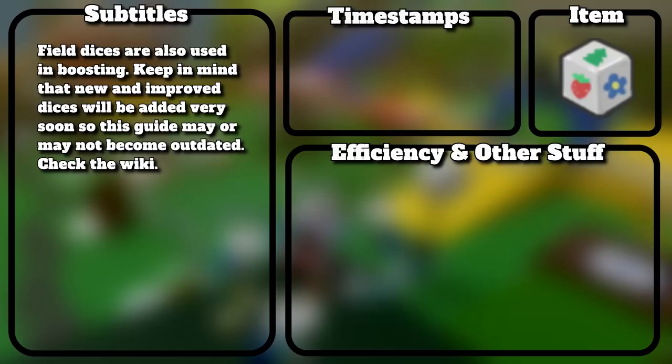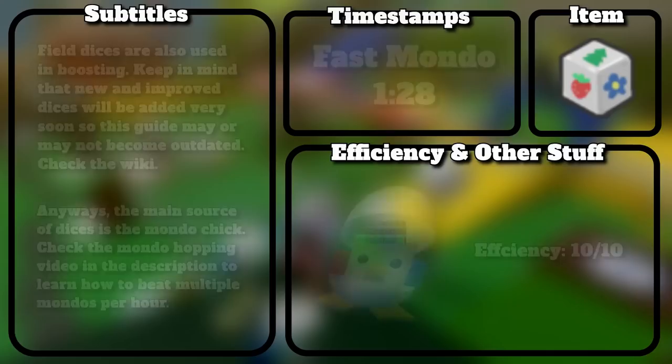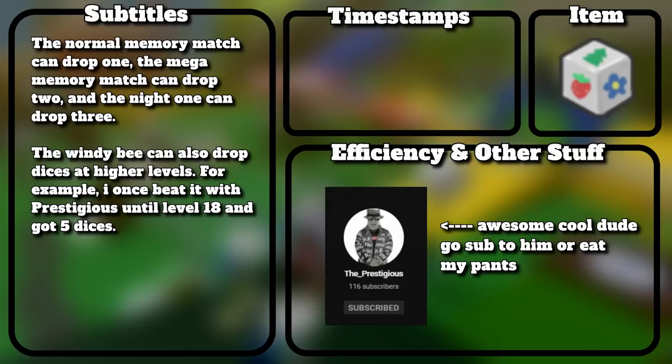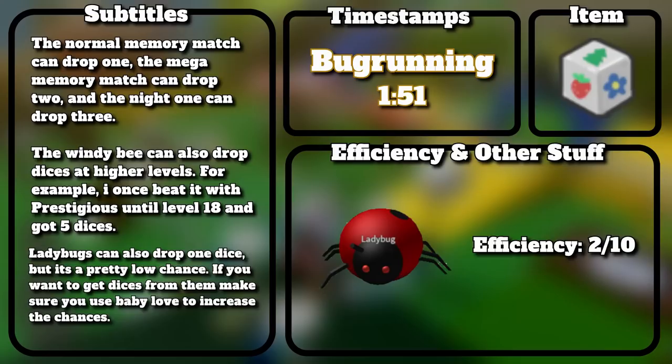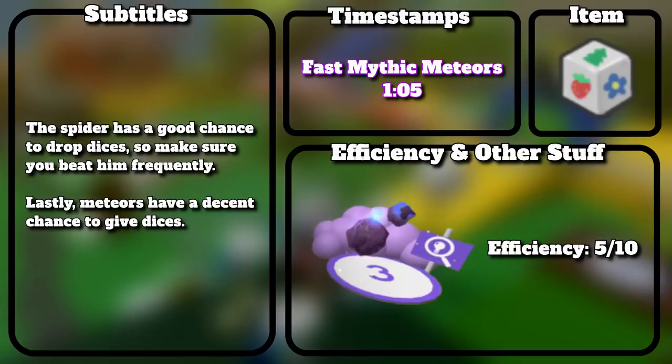Field dices are also used in boosting. Keep in mind that new and improved dices will be added very soon, so this guide may become outdated — check the wiki. The main source of dices is the Mondo Chick. Check the Mondo Hopping video in the description. The normal memory match can drop 1, the mega memory match can drop 2, and the night one can drop 3. The windy bee can also drop dices at higher levels — I once beat it to level 18 and got 5 dices. Ladybugs can also drop 1 dice but it's a low chance. Use Baby Love to increase chances. The spider has a good chance to drop dices, and meteors also have a decent chance.